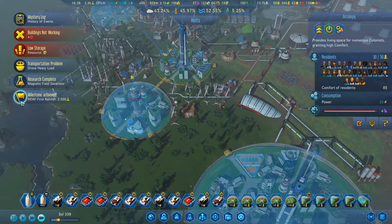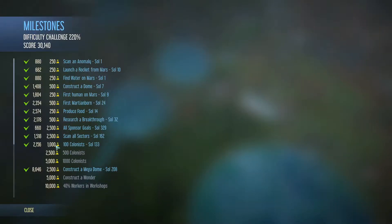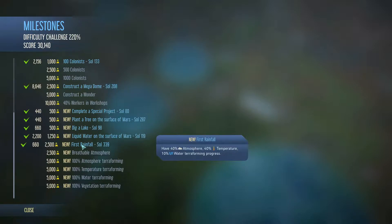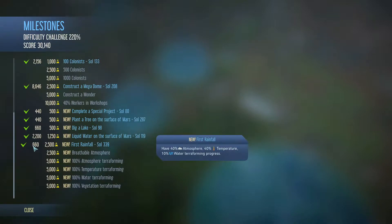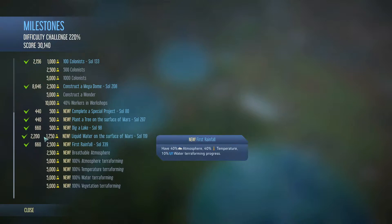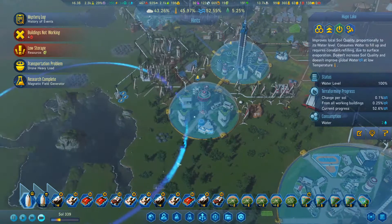Research complete! And it's raining - first regular rainfall! Look at that, that's rainfall. Sol 339, we have 40% atmosphere, 40% temperature, and 10% water terraforming, and it rained. We get some amount - I don't know what this number is - but it's raining!